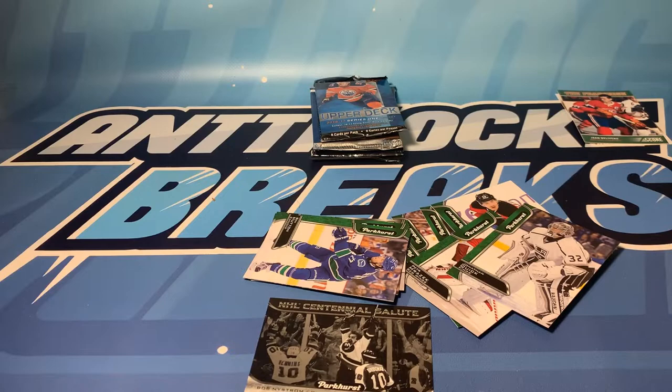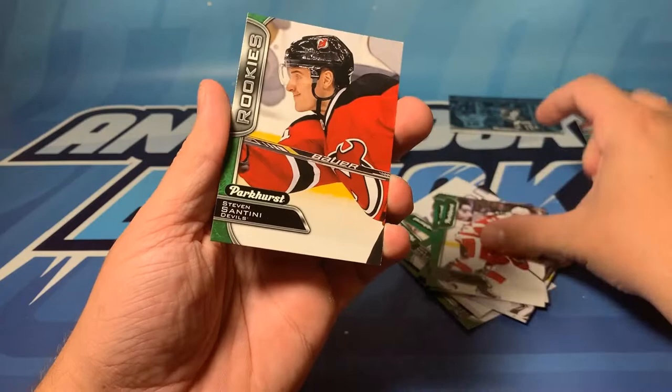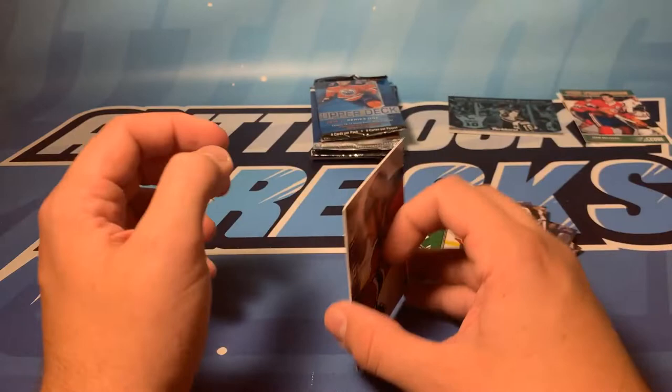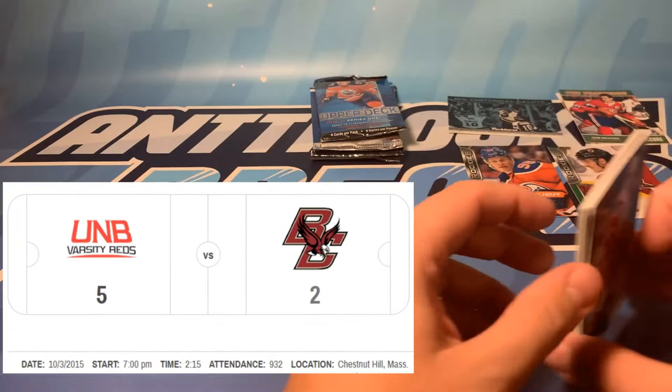We've got a few cards left here - Ben Hutton, Tomas Tatar, and Steven Santini and Jesse Puljujarvi rookies. I saw the Upper Deck logo on the back and thought, oh what could that be? Because there's always some cards at the back of Parkhurst. So we've got two rookies - Steven Santini and Jesse Puljujarvi. Steven Santini actually played with Boston College when UNB, the Varsity Reds from U Sports went down there and beat them.